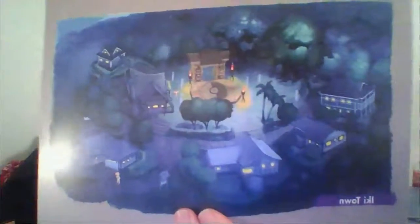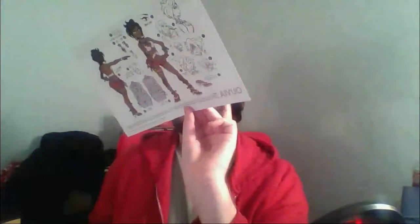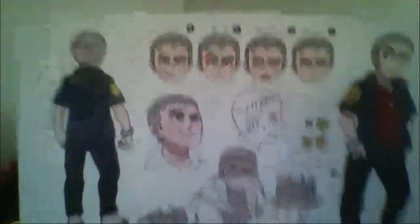It shows all the little different designs and expressions. You got Kuni Kuni City — I really love this city, I really love the art for Sun and Moon. You got Nanu, the third kahuna, and Malie City.